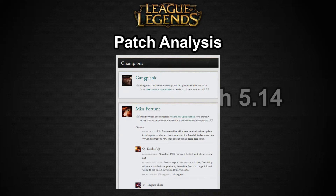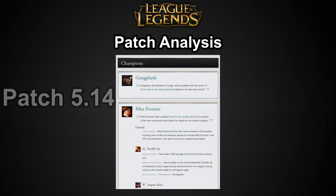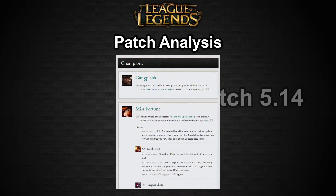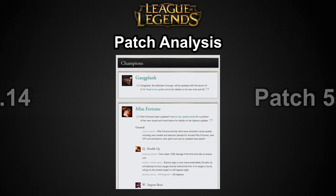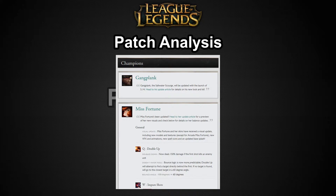His W, Remove Scurvy, is also relatively unchanged — he still chomps an orange and removes CC effects. But the base heal was significantly reduced. To compensate, a percent missing health heal has been added. So when he's at lower HP or has a lot of total health — like 3-4k health if you're building tank — Remove Scurvy becomes a lot stronger than it used to be.